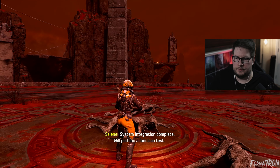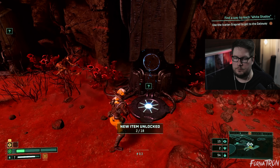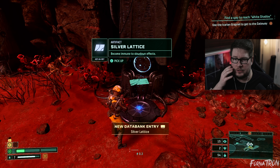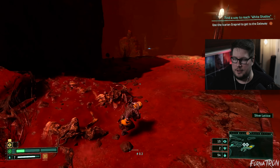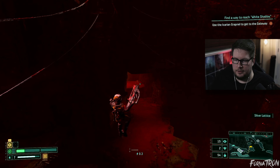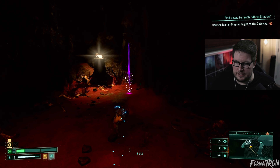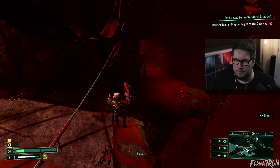Let's drop off that cube we got earlier. Silver lattice — become immune to slowdown effects, I'll take it. Let's grapple over here and then grapple back, dashing at the last second to get whatever's in here. Usually it's health, but we got ether — I'll take it.